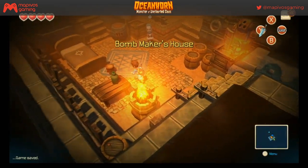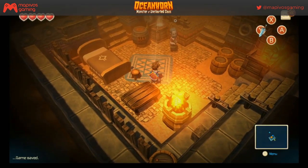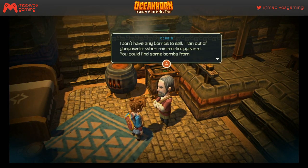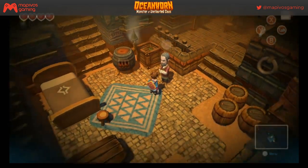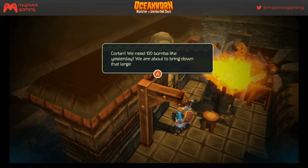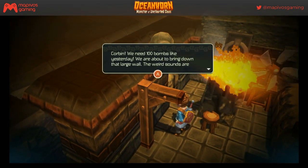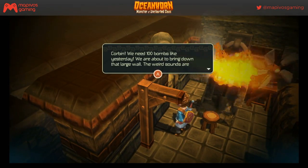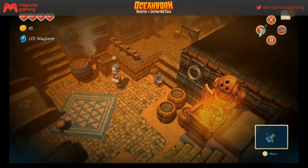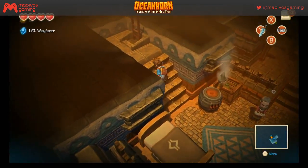Please give me bombs. 'Bomb Maker's House.' Give me all the bombs. 'I don't have any bombs to sell — I ran out of gunpowder when miners disappeared. You could find some bombs from the abandoned mines nearby.' Dang it, Corbin — we need a hundred bombs. 'We're about to bring down that large wall — the weird sounds are coming from behind it.'